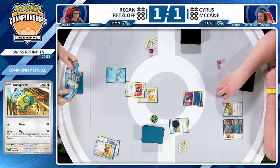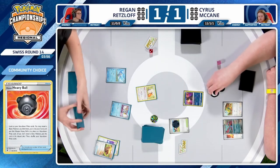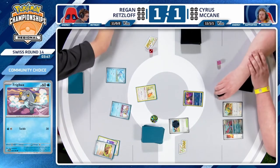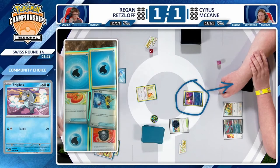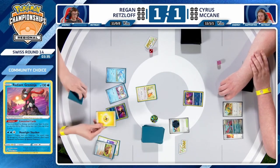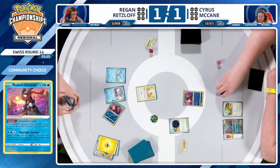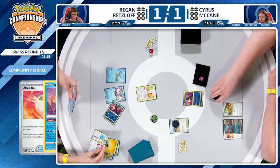That would be a way for Regan to swing the prize trade in his favor quickly enough to ensure this game completes. Finding that opportunity to take two prizes with your Iron Hands for not a lot of resources is very important, and this could be the prime opportunity — even if Cyrus finds energy somewhere, he will probably need to dedicate his energy attachment to retreat the Radiant Greninja to the bench, meaning an attack could be difficult. Regan also has Prime Catcher in hand with Rare Candy and Baxcalibur.